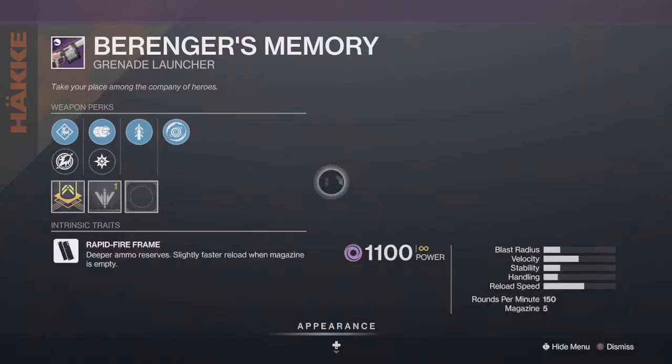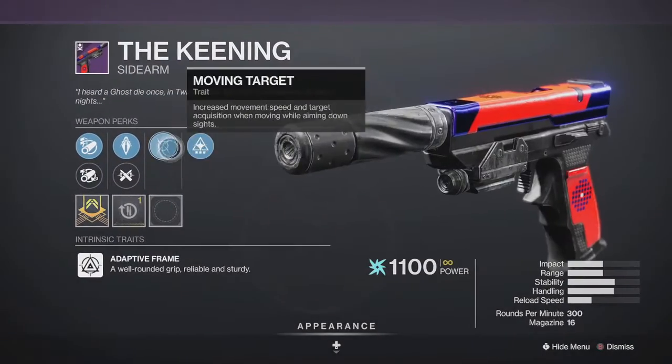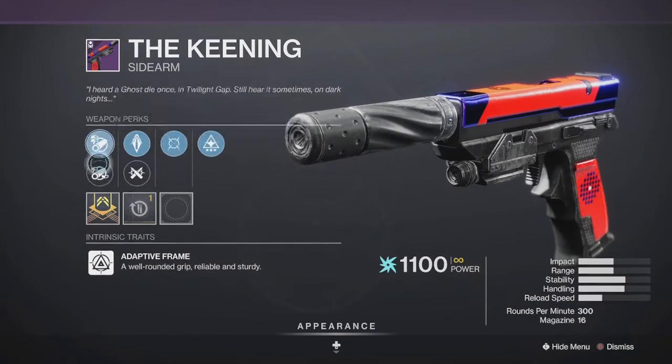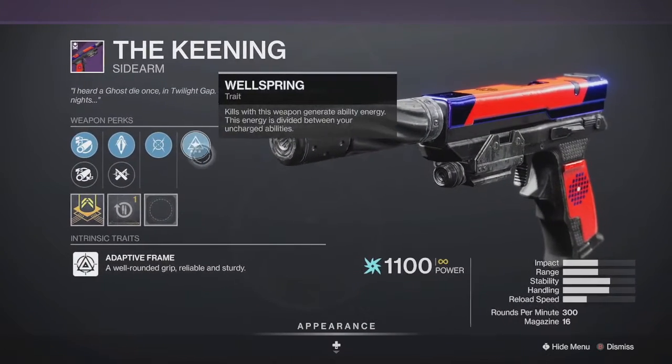He's got the Behringer Memory with Shield Disorient and Quick Draw — you've already lost me on that one. Then he's got the Kneading with Wellspring, Moon, Target, and Ricochet with your choice of barrels. Not bad for PvP and you could probably make a case for it in PvE, but you could definitely pass on this one.